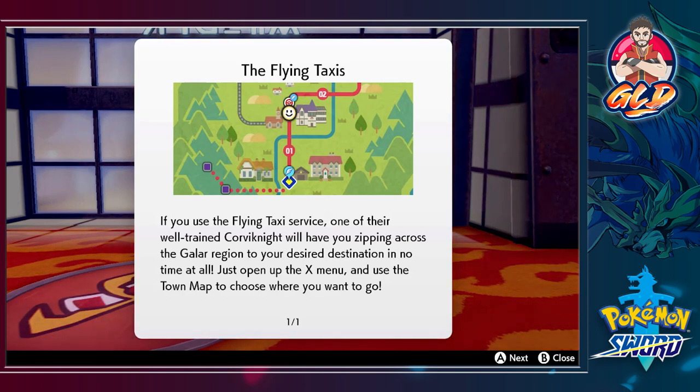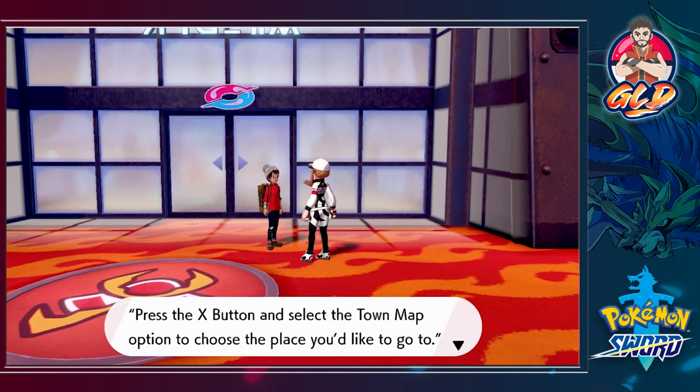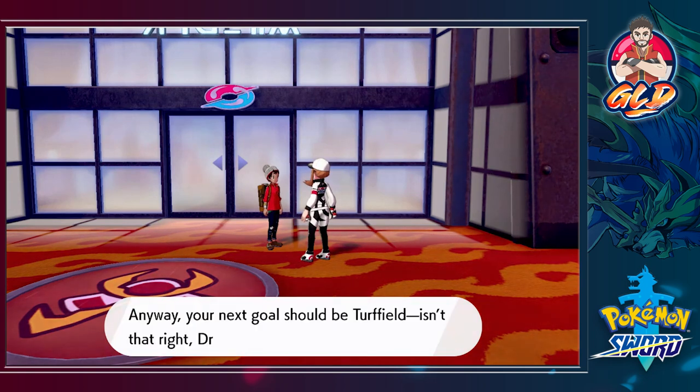'It's access to flying taxis — they allow you to, in a word, fly. Calling the flying taxi will allow you to travel quickly back to areas you've already visited.' Here's a funny thing — when I first started playing Pokemon Sword and Shield I literally thought you had to fly on your own and took the long routes to get to other cities, which was embarrassing. Then I realized there were flying taxis! 'Just open up the X menu and use the town map to choose where you want to go.'